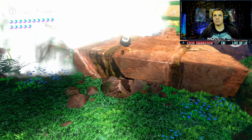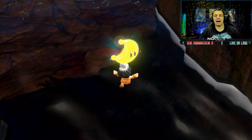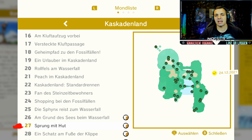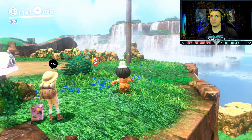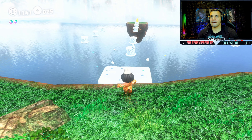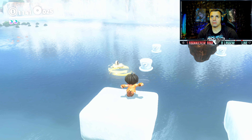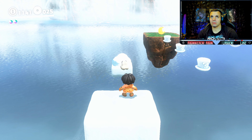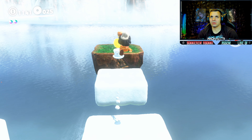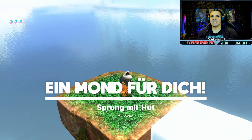Direkt unterm Wasserfall - auch erst, wenn ihr es natürlich durchgezockt habt, weil dann erscheint er erst. Einmal hier drauf und ab geht die Post - am Grund des Sees beim Wasserfall. Auch diesen Mond könnt ihr erst holen, wenn ihr es durchgezockt habt. Power Mond 27, Sprung mit Hut. Hier bei Peach, also weiterhin hier an diesem Checkpoint, sehen wir hier unten auch wieder die Möglichkeit einen Mond zu holen. Da muss man ja hupfen.